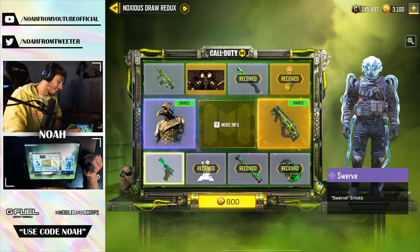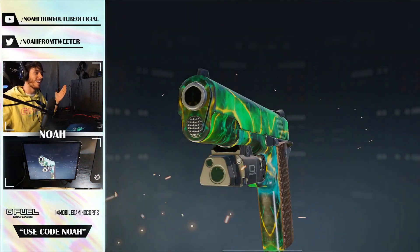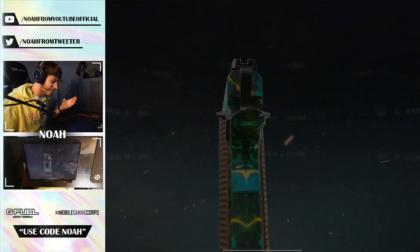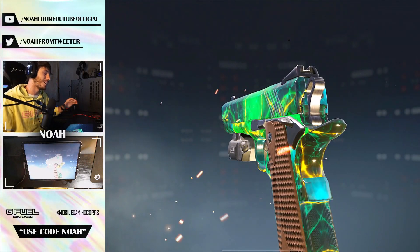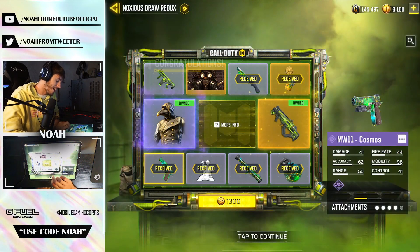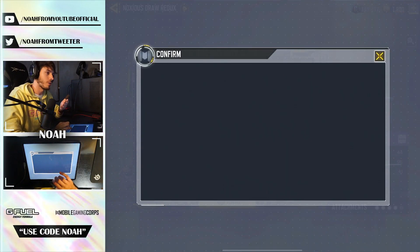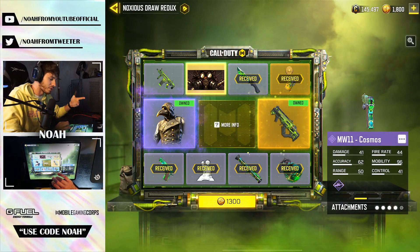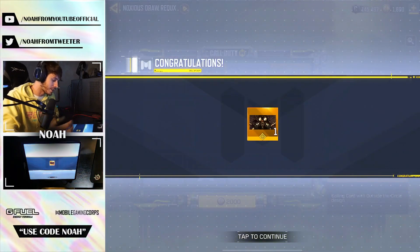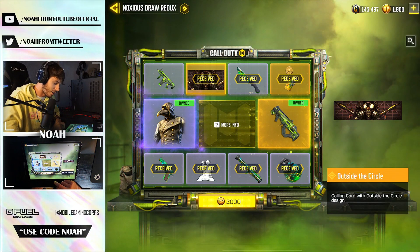This is starting to look like an L at 800 CP. They changed how draws work I guess, because it looked like it was about to stop on the DRH and we ended up getting the MW11 L. But now that we have all these different Cosmos items, let me know if tomorrow you guys want to see a video on the Locust Cosmos and the Razorback Cosmos, and we'll go ahead and pair them with some of the new ones we're unlocking today. Next we get the Legendary Calling Card.